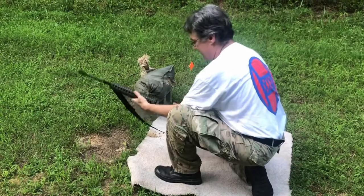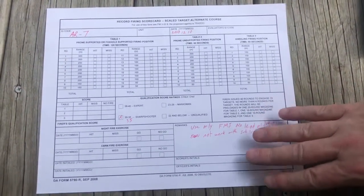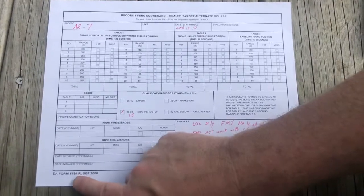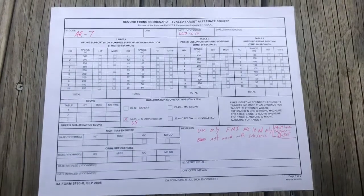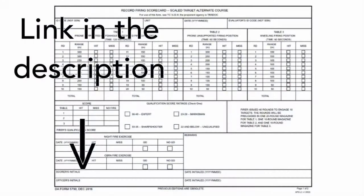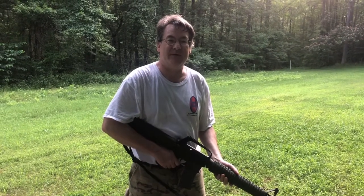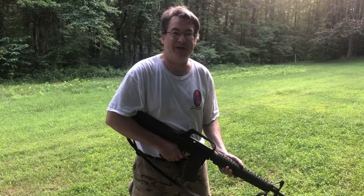As you go along, you'll record your score on DA Form 5790-R — the version dated September 2008 is the most current and can be downloaded off the internet. Hopefully you're now familiar with what to do when you go to the range to qualify with your M16-series rifle or M4 carbine. Thanks for watching the M16/M4 carbine alternate C qualification video — we'll see you next time.